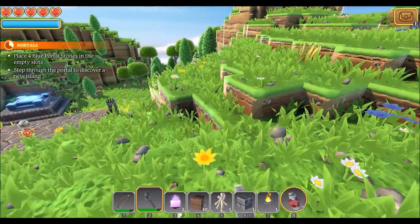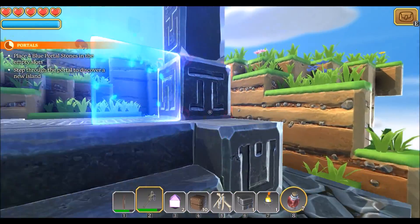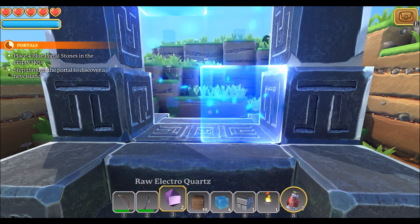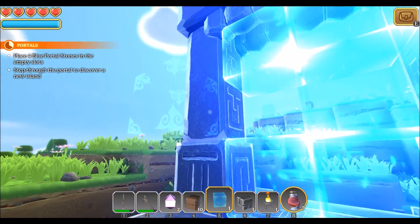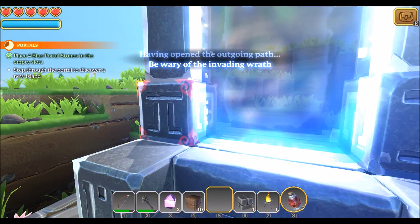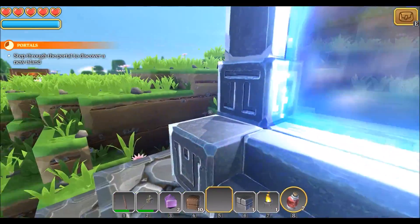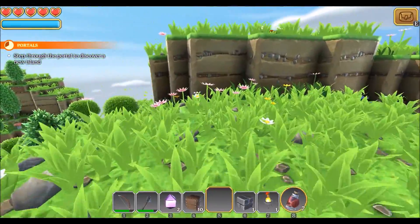We've pretty much done everything that this has to offer. Let's go ahead and finish this off by putting these stones in here. Having opened the outgoing path, be wary of the invading wrath. Well, that doesn't sound good. Step through the portal to discover a new island. Not yet — we still haven't given this island the full once over yet.